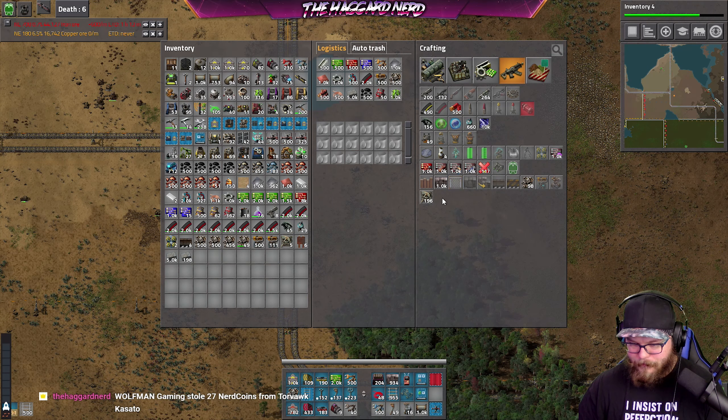Is there a death counter? If you look in the top left hand side, if you see my title up there that says 'The Haggard Nerd,' if you look to the left it says 'Deaths: 6' — that's how many times I've died in the save. There's a mod for Factorio, not something for the usual streams.